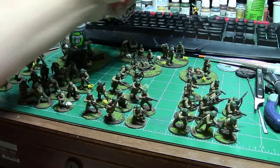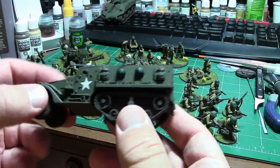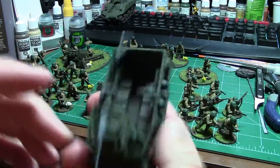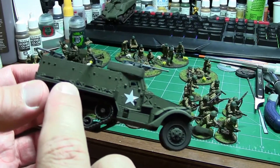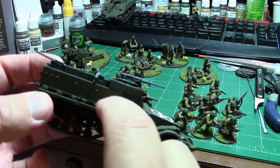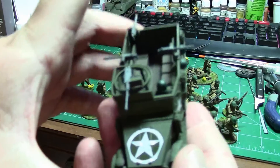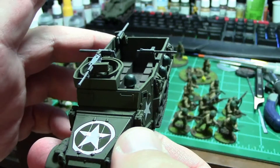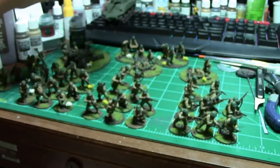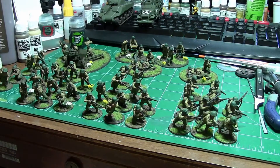I've done it with the easy peasy stuff - done the helmets and the guns. We still got to do the packs and then whatever these little things are. They honestly look like the tops have been taken off, so they could be meal kits or landmines for all I know. The Microsol is slowly melting these decals down onto where they're supposed to be, so we'll have to see. That's 19 days to get these guys to this position.